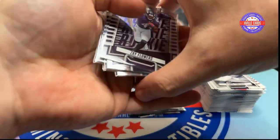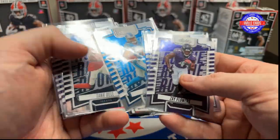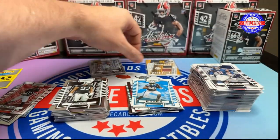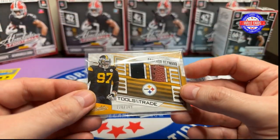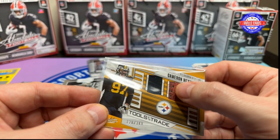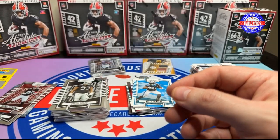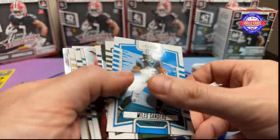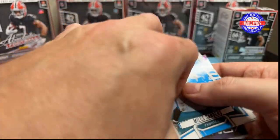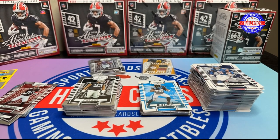Let's recap. We got a black Zay Flowers, a black Christian Gonzalez, Puka, Jameer, Tank, normal Flowers, and Jordan Addison rookies. We got this nice mem card out of 349 of Cameron Haywood with the football seams — really cool. Plus 150 points. Had a couple of nice name card blacks like T-Law and Tua. Not the best, but not too bad.